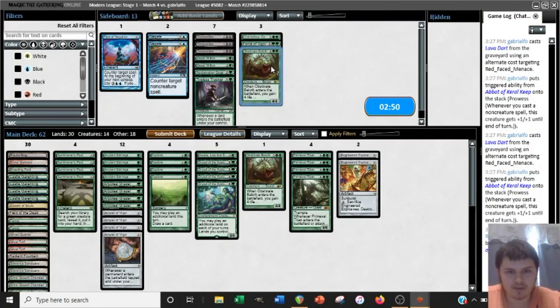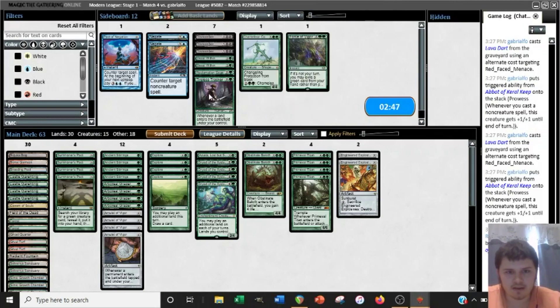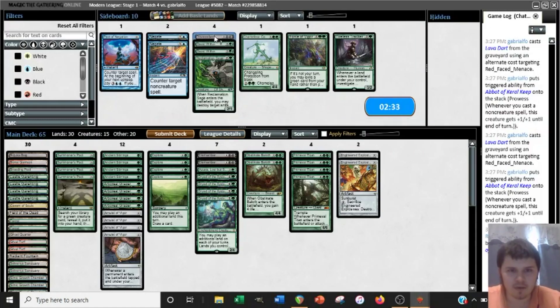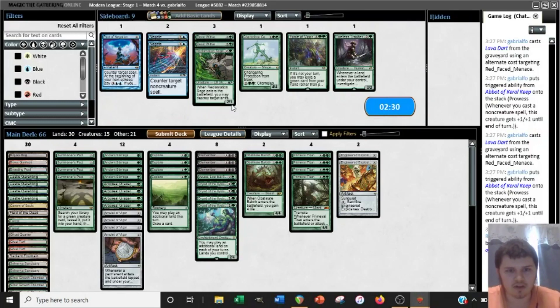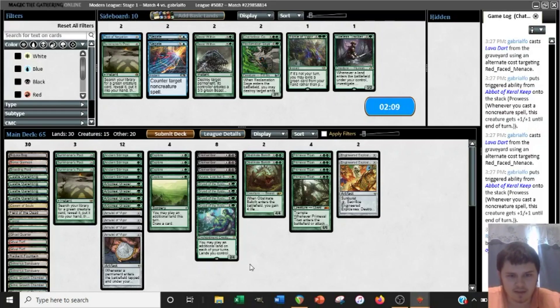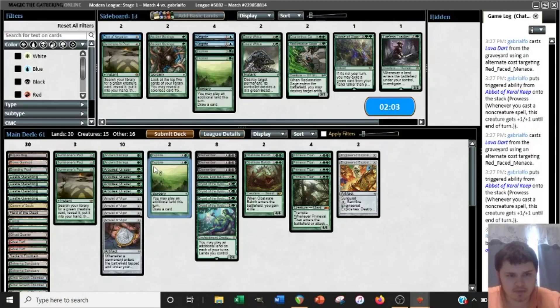You want Explosives and Baeloths, obviously. Force, probably not. Tracker blocks but it dies to a lot of stuff, including a Lava Dart if we don't have a land to play and a clue to crack immediately, so I don't love Tracker. I do like Dismember, because hitting one Prowess creature when they're on a low draw can be important, and hitting Lurrus can be important as well. I don't really think Wreckage is necessary — they're not typically packing Damping Sphere in the board. We'll board out a Pact, just because we don't want to be tapping out on the turn after we play it. We'll definitely board down on Stirrings, and probably Explores too — this matchup's a little too fast for Explore.